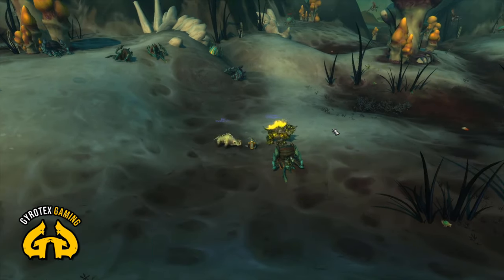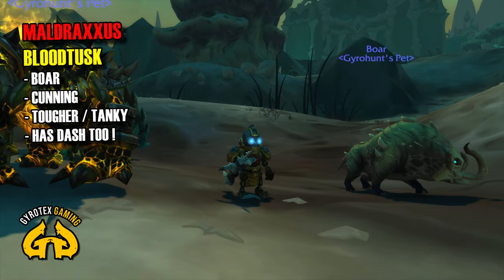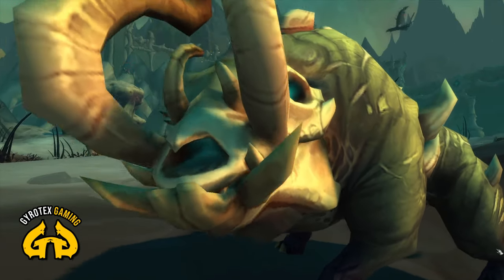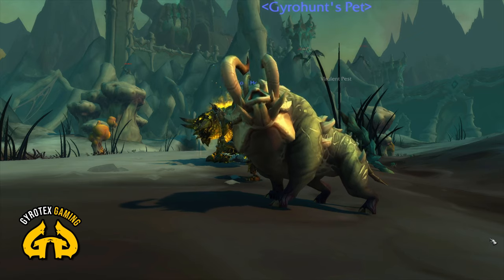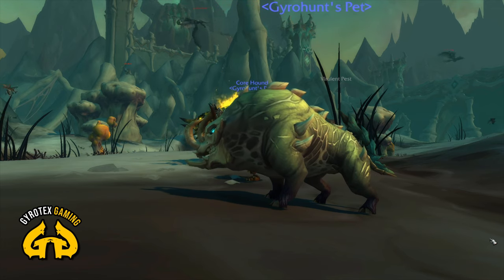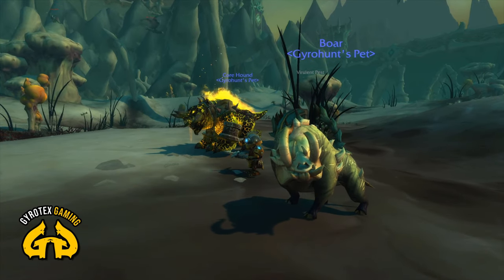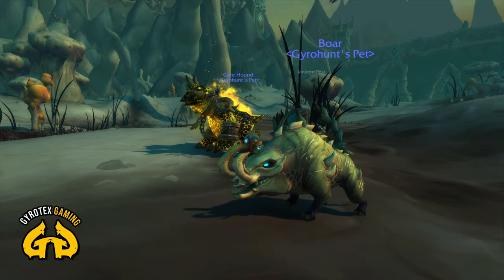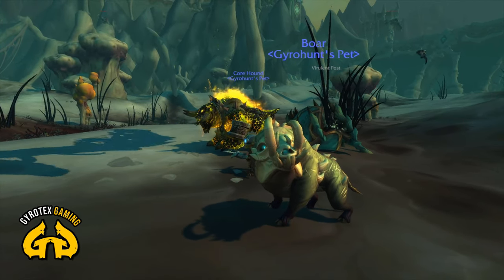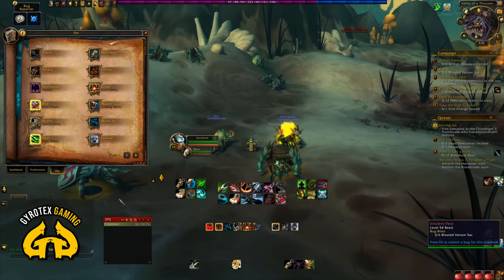Number five is Blood Tusk. Blood Tusks are boars. They are also of cunning nature. After reviewing everything and looking at all potential unique pets of Shadowlands, I actually think there is a vast majority of cunning pets. Blood Tusks are another cunning pet — they reduce incoming damage taken by 50% for 12 seconds, so they're tougher, and they also have a dash, which is very interesting and unique to boars. I'd say Blood Tusk actually looks pretty good and unique too.